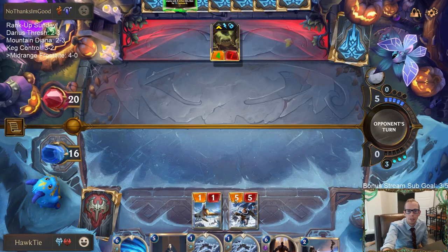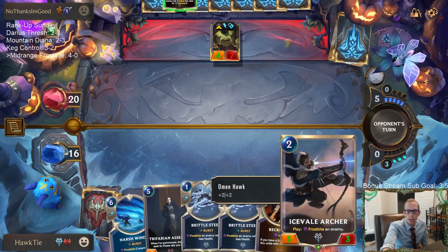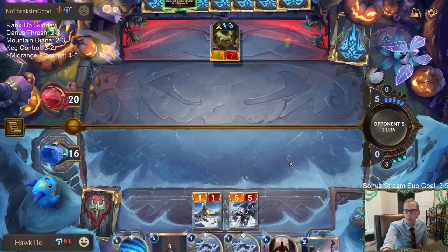Going with this first because if they want to swallow it then maybe we get the Hearthguard back. But now next turn I can have Icefield Archer plus Brittle Steel plus Reckoning — I can have all of that next turn.